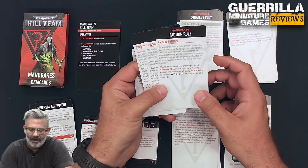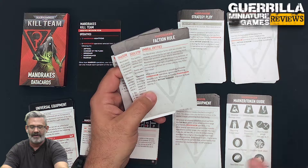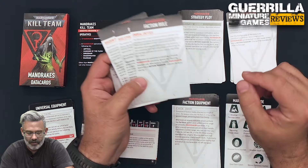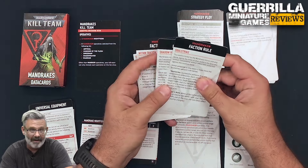Umbral Entities: whenever an operative is shooting a friendly Mandrake operative, ignore the Piercing Weapon rule all the time — so you just always roll three defense dice. And whenever a friendly Mandrake operative is Within Shadow, improve its save by one. So you're going to have 4+ saves as long as you're Within Shadow, and you just ignore Piercing period because you're made out of shadows.